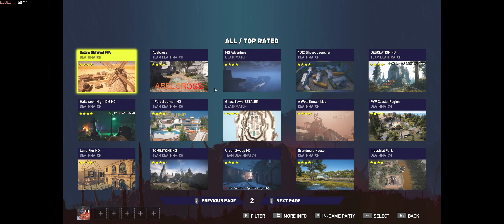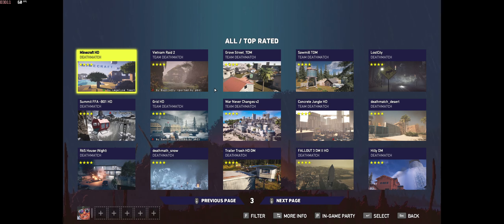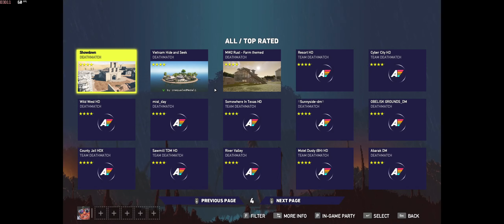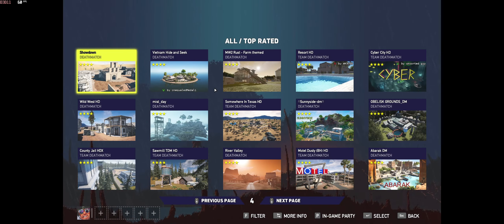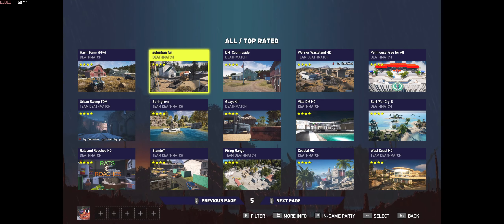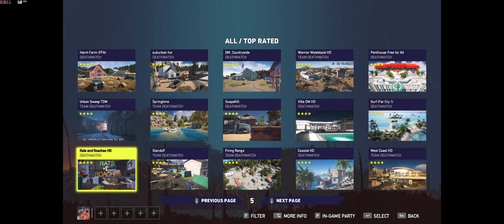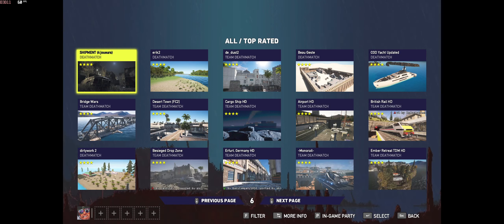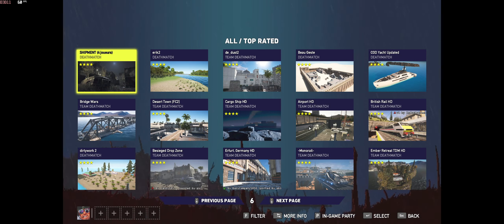Now you have pages and pages of four-and-a-half-star top rated maps with all kinds of different genres. You have things from other intellectual properties like Fallout, Call of Duty, Counter-Strike, and Rainbow Six Siege. You have things from movies like Jurassic Park, Star Wars, and Terminator. You've got Western stuff, Vietnam stuff, World War I, World War II, cyberpunk stuff. You can go back to the ancient world and visit the Tower of Babel, be a tiny mouse in a macro map running around someone's kitchen, pirate bases, custom billion-dollar mansions. It's a full multiverse.